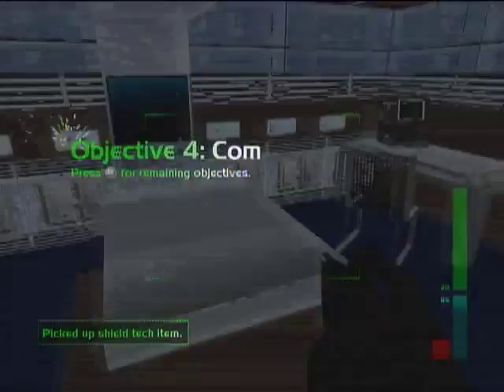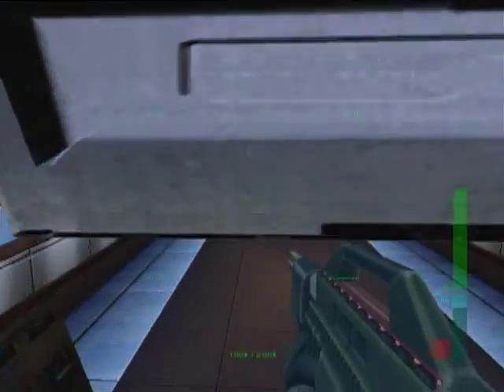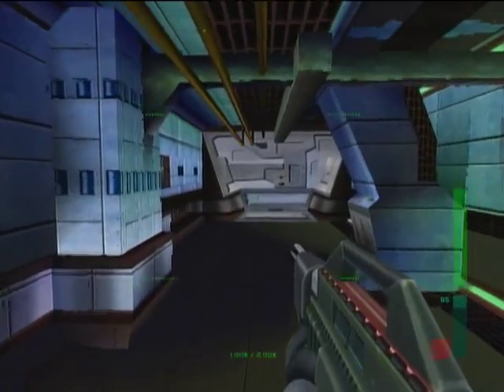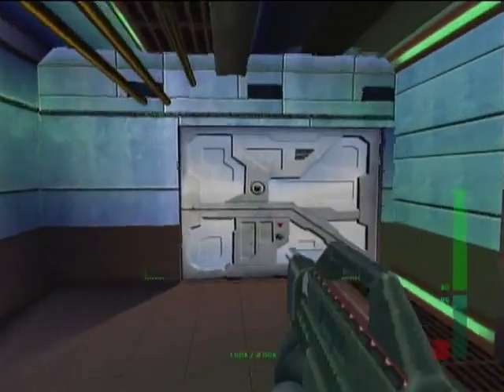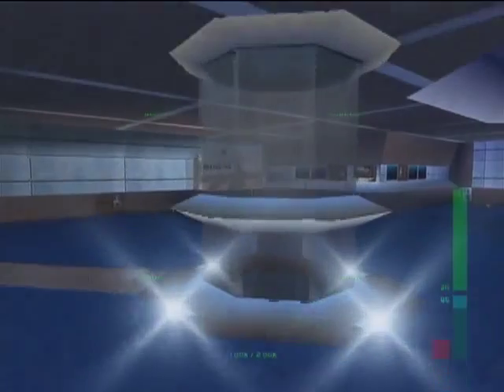Here's our last experimental item, which is actually a shield technology. In lower difficulties you can find a shield in every level, which acts as a shield for you. In Perfect Agent difficulty, it doesn't do that — and even finding this one on this level doesn't act like a shield for you.